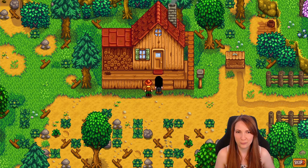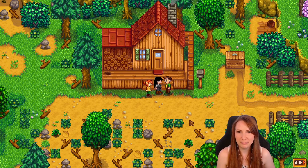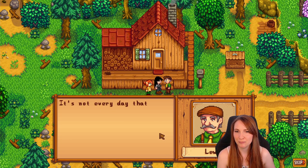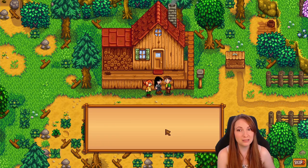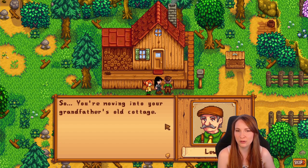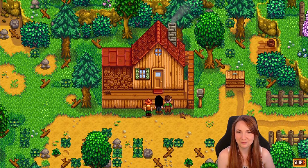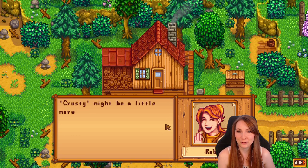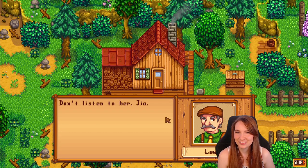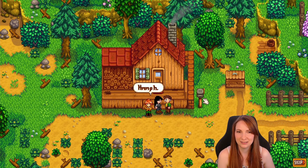We meet Lewis, mayor of Pelican Town: 'Everyone's been asking about you — it's not every day someone new moves in.' He mentions it's Grandpa's old cottage, very rustic. Robin quips 'Crusty might be more apt.' Lewis jokes that Robin is just trying to make us dissatisfied so we buy one of her house upgrades — and we will get there! Lewis advises us to get rest and explore town tomorrow. He shows us the shipping box and says he'll come by at night to collect.